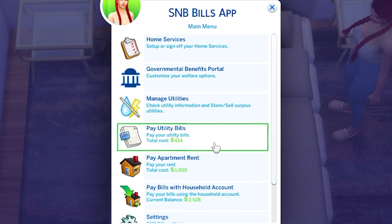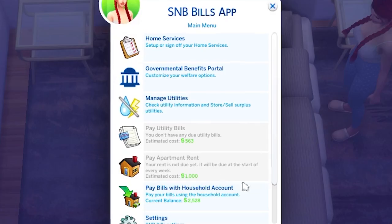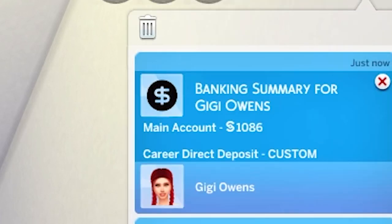So when Gigi actually gets a job in the next episode where I cover the job finding mod, I'll insert a clip into this episode of what the direct deposit breakdown looks like. Now we can go back to the S&B bills app and pay our utilities and pay our apartment rent directly from our bank account. So we'll pay everything and then pay apartment rent. Here in the corner it gives us a little statement — after paying everything, our main account went from $2,700 to $1,086.